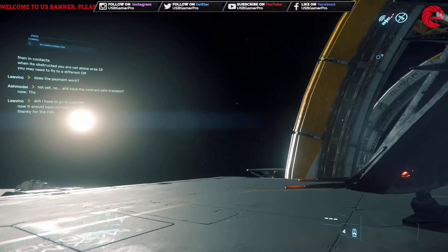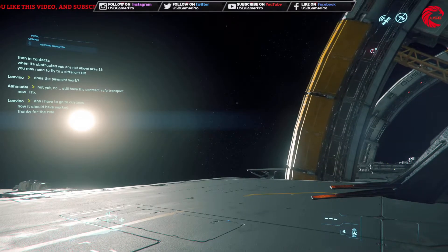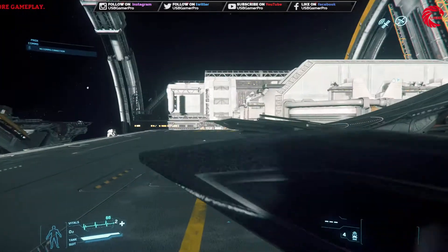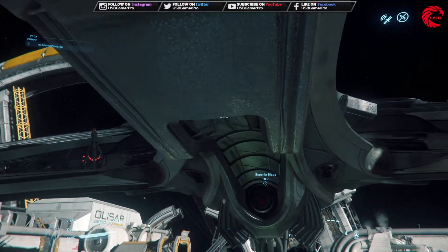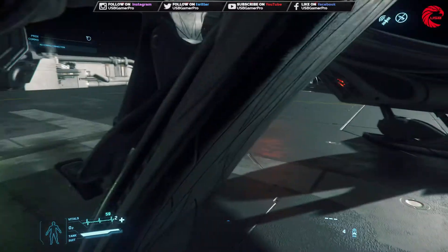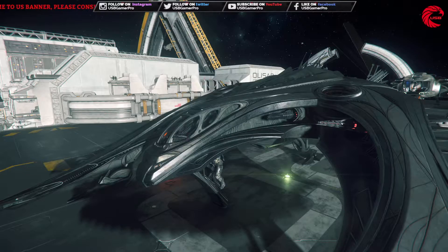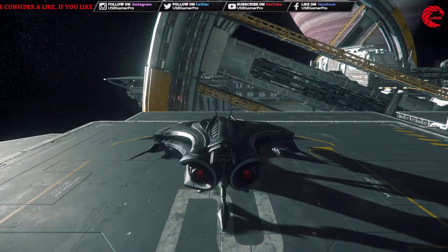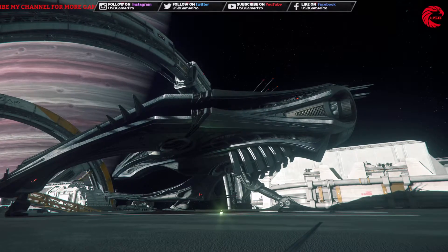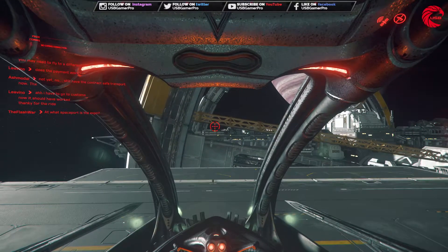Let's go inside and check more about this ship. How to go inside — I don't have any idea till now. I'm going up. You have to actually lay down inside this ship when you fly it.